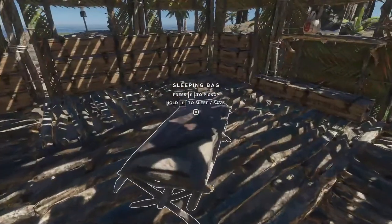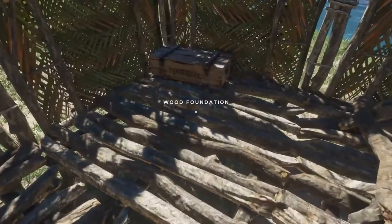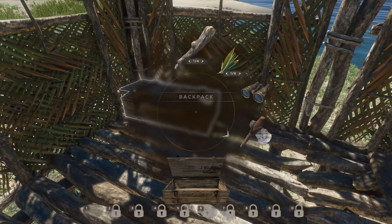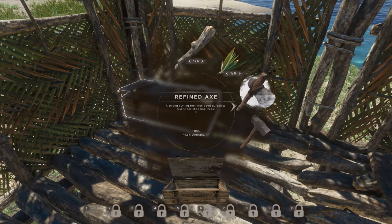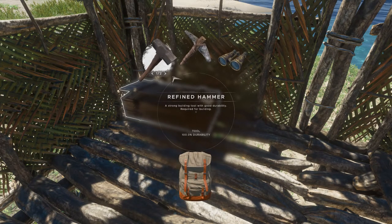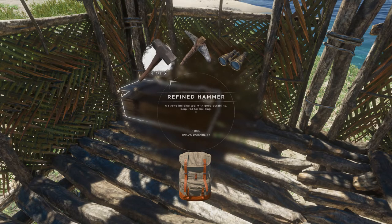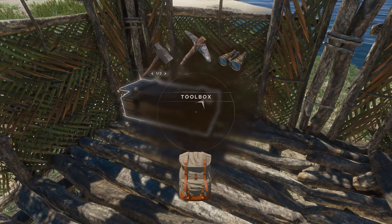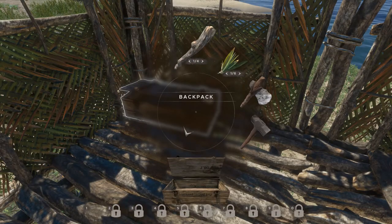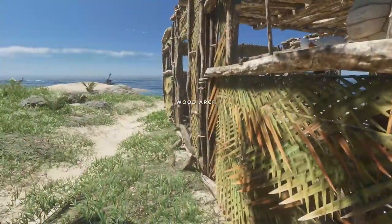I can put the spyglasses away somewhere — in the toolbox here. I need to check the durability on these items. Oh, the item itself actually shows a durability level — I never noticed that until I started paying attention to the jerry cans. Yes, jerry cans — that's the word I was looking for. Alright, I need sticks and I've got to get rid of these plant fibers.